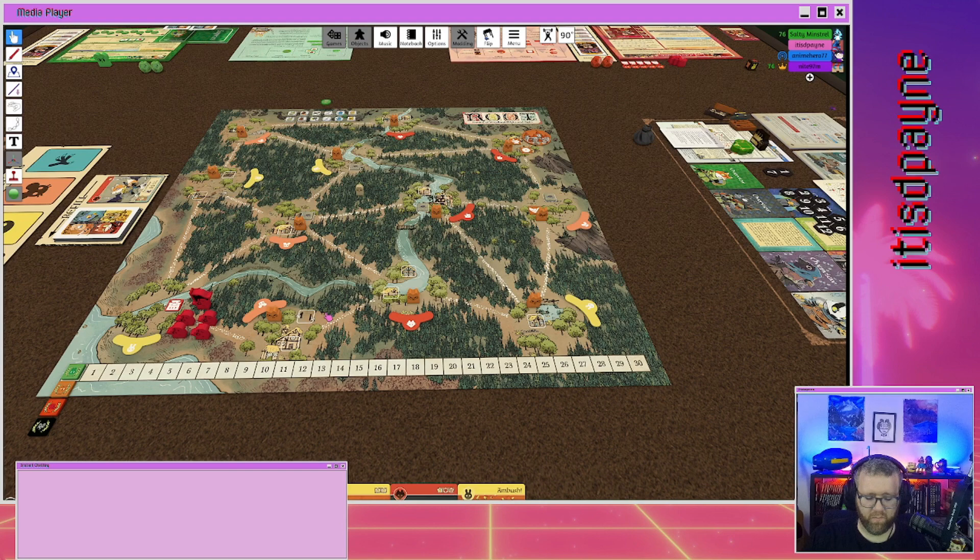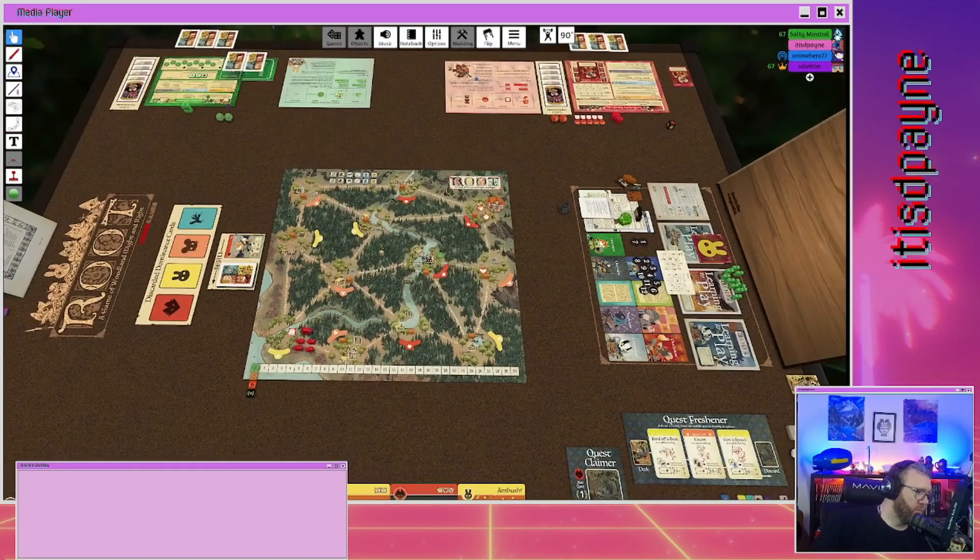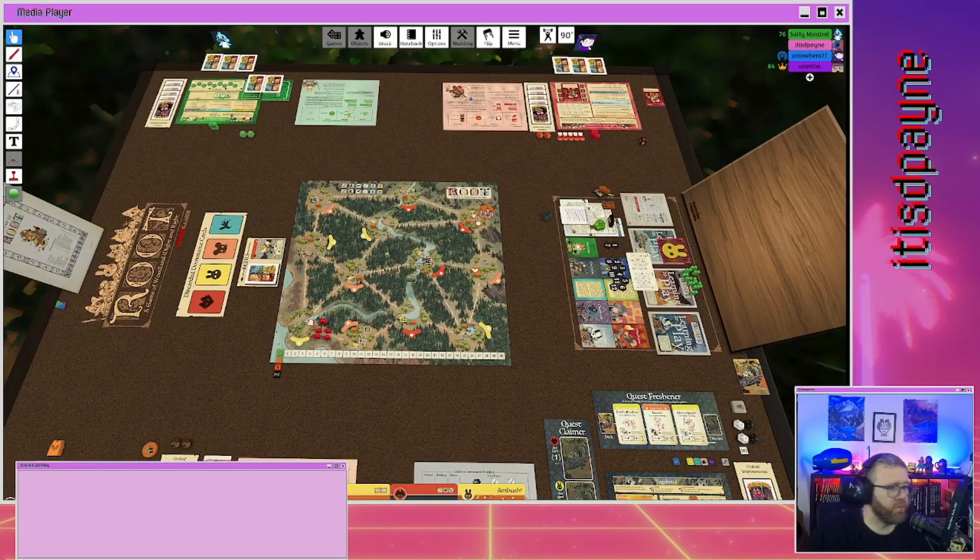I'm going to discard to place a sympathy token here. Round tokens do not take building slots, they just go in the clearing. A sympathy token means that if anybody moves a warrior into the clearing or attacks the sympathy token, it causes outrage and they have to put a matching card into my supporters. If they can't, they show me their hand and I draw a card into my supporters instead.